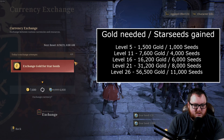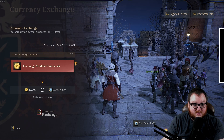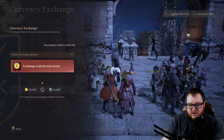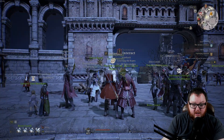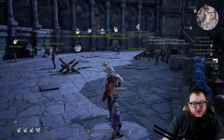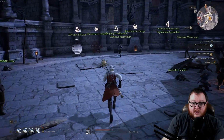You just come in here and literally exchange your gold for Starseeds. There are also boosters in the game you can use to make the exchange rate even better. Just make sure you do this each day and you'll build up the Starseeds you need. Another way to obtain Starseeds is by interacting with the game's economy through the marketplace.